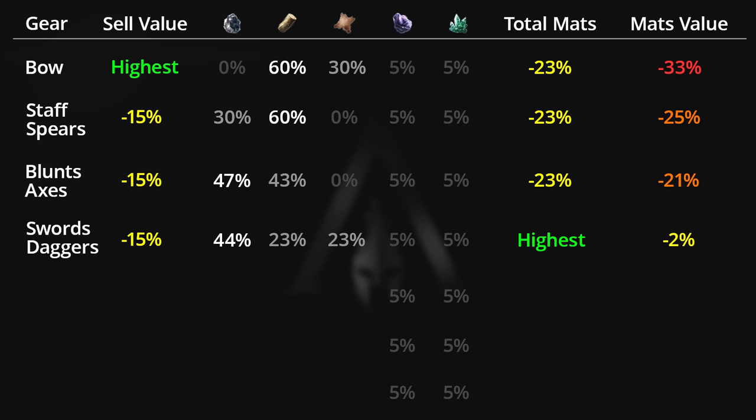Moving on to armor — torso and waist pieces sell for 29% less drachmi than bows. All armor pieces provide the same material ratio: 30% iron, 0% wood, and 60% leather, making them the best gear to dismantle if you're looking for leather. Their total materials when dismantled are 23% less than swords and daggers, but surprisingly the drachmi value of those materials is 13% more than their selling price — making them 13% more valuable to dismantle than to sell.